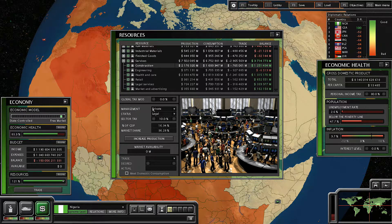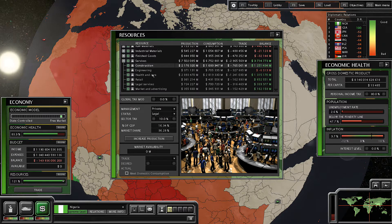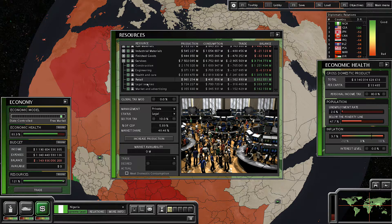Welcome back everybody. I've gone ahead and poured a buttload of money into the economy. I think we spent a total of $34 trillion on the economy, just boosting production and stuff like that. I only managed to stay within the services industry. So basically I put a bunch of money into construction, health and care, retail, legal services, and marketing and advertising. As you can see, our market share and our production of health and care is huge — absolutely huge — and I just thought that would be a great place to start.